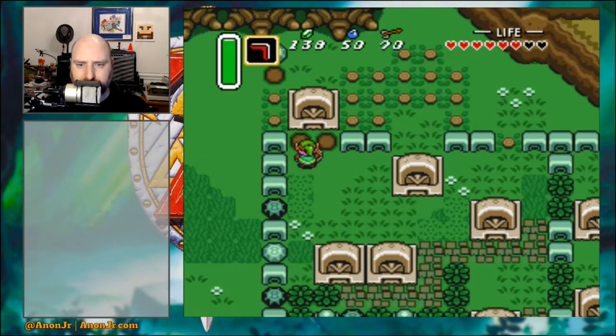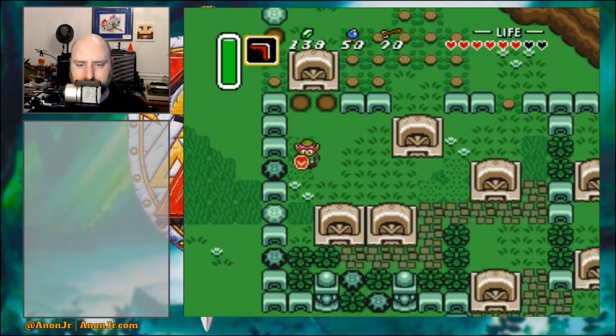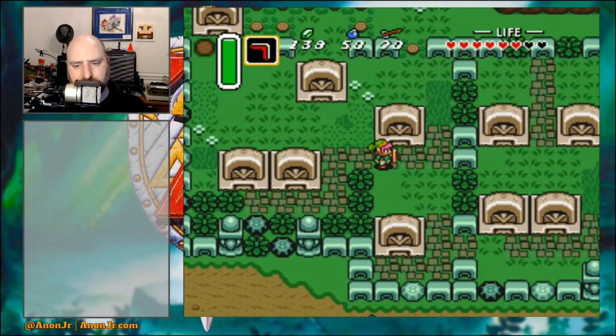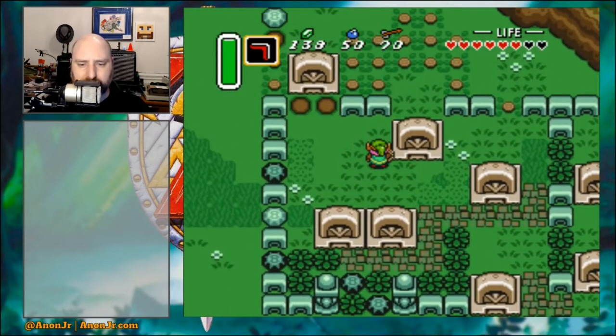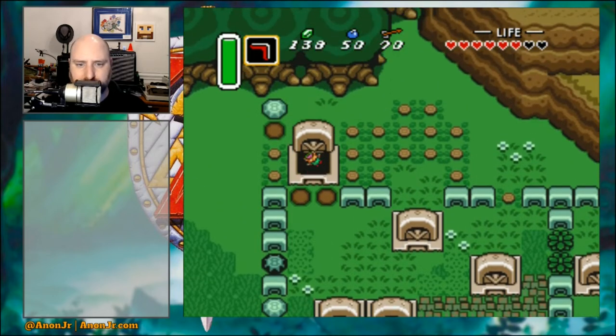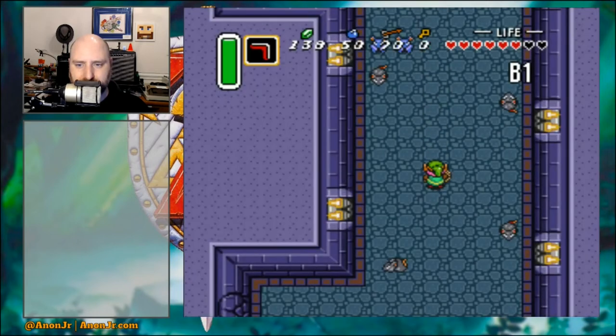You need the Power Glove to get into the graveyard, and there are a couple of other places you can get into — like down there — any of the light-colored stones. You want to get to this grave in the top left, and when you push on it hard enough you get this little entrance back down into the catacombs.